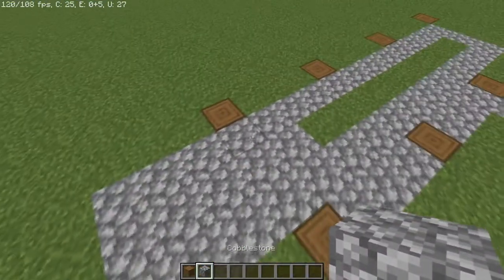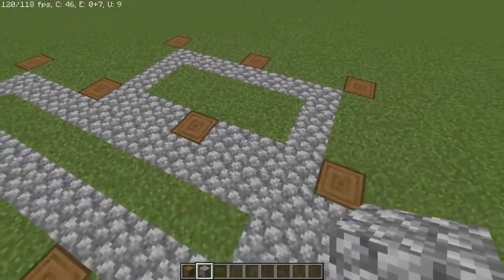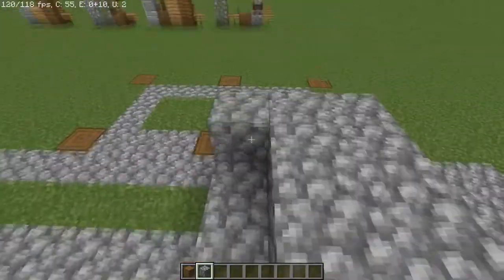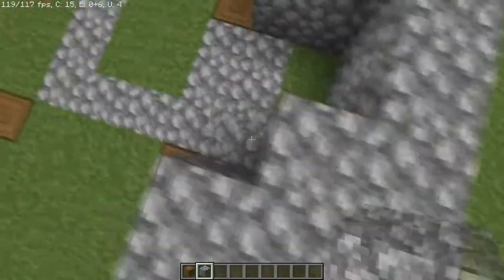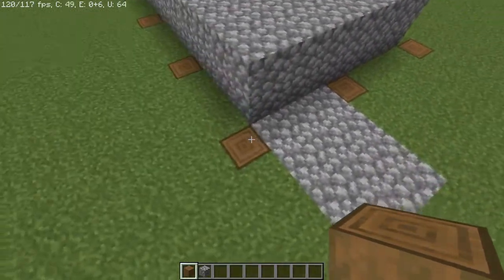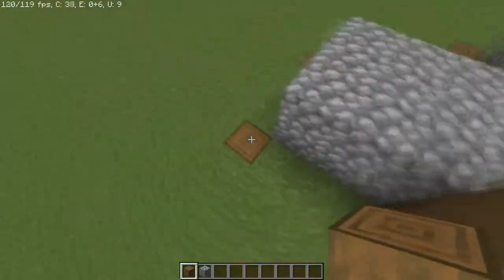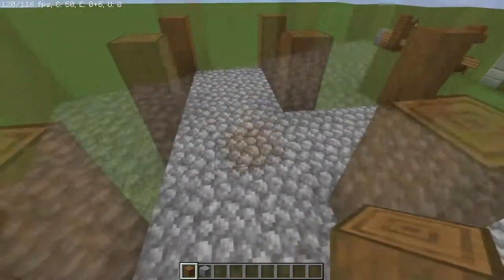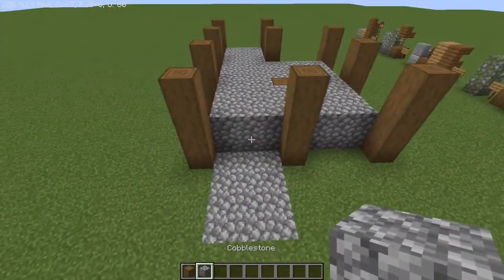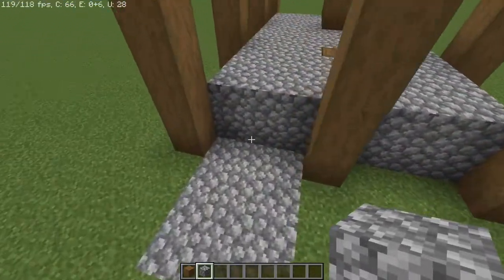I'm gonna keep the same two items: cobblestone and stripped spruce logs. For the interior — in between the original rectangle and secondary rectangle — we're going to take the cobble and fill this all in, going at least two high. Once you have your cobble structure formed like this, we're going to take our spruce logs and raise all the log ends up to four. Just as a reminder, the only one we will not be raising up to four is the spruce log in the center.